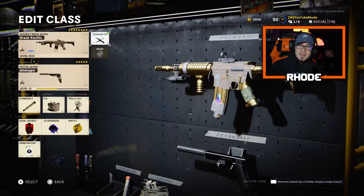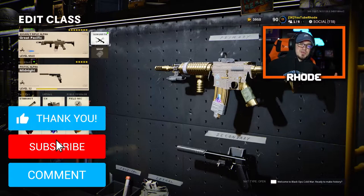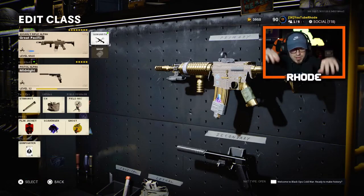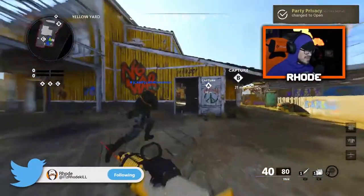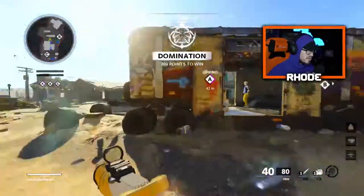Let me know what y'all think about this — we dropped a double nuke with this weapon and it went absolutely crazy. I know you guys are gonna enjoy it, smash that like, hit that subscribe button down below, and I'll catch y'all later. Alright YouTube, we're gonna be using this XM4 best Season 2 class and see what we can do with it — hopefully drop a nuke, you never know.